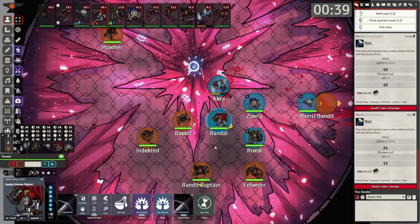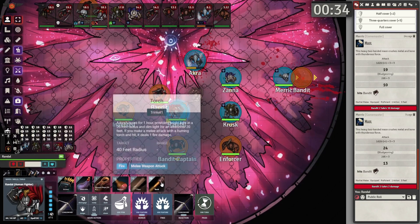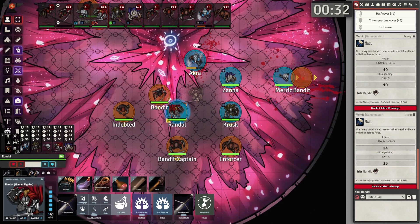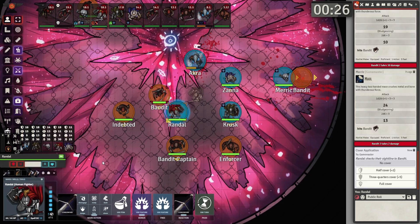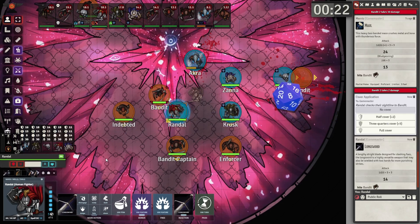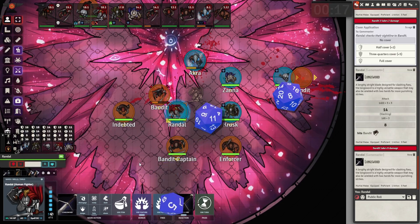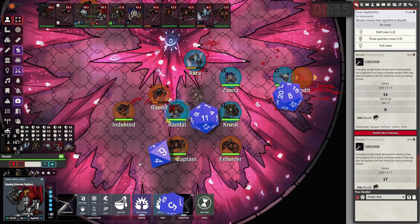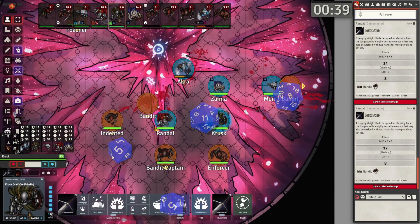Now it's Randall's turn. You can see he has items available — like a potion of healing or a torch. You can also use Second Wind and other abilities. In this case, we're just going to attack. He has Extra Attack because he's a fighter, so that's two attacks done. End turn.